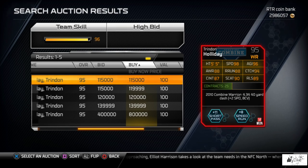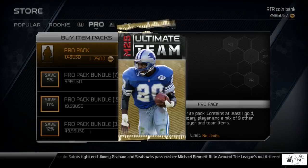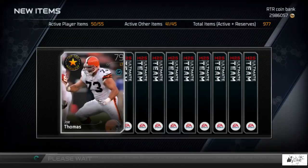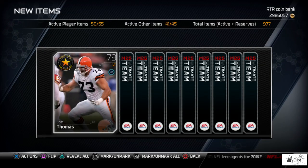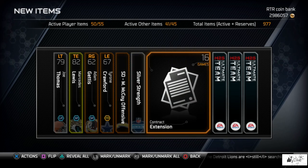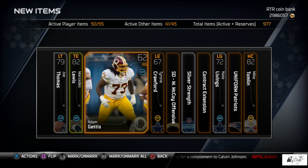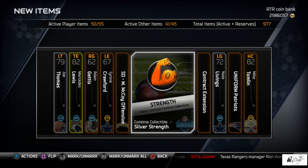Now that we've covered all the details about the Trendell Holiday combine warrior collection and taken a look at his 95 overall card, let's open some packs and see if we can pull his combine invitation card. Really what I'm trying to pull for are the expensive collectibles needed to get Trendell Holiday — trying to kill two birds with one stone. First pack: Marcedes Lewis road to the playoffs, Tyrone Crawford, silver strength, Nate Livings, and Mike Tomlin.